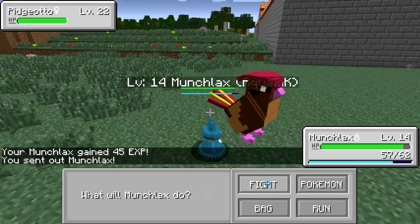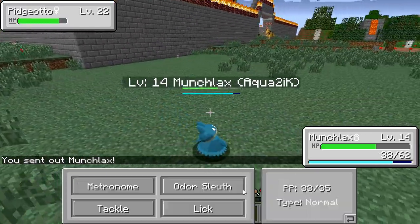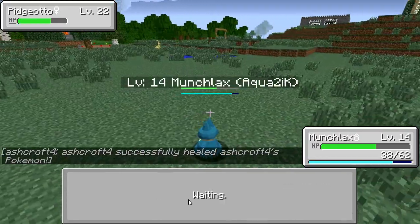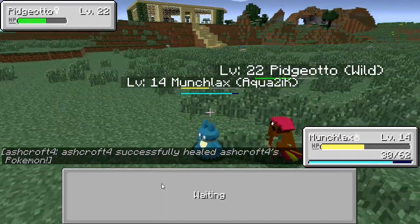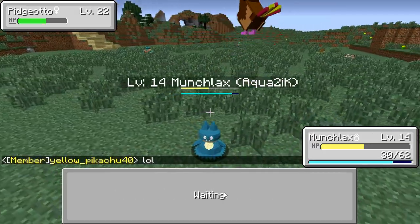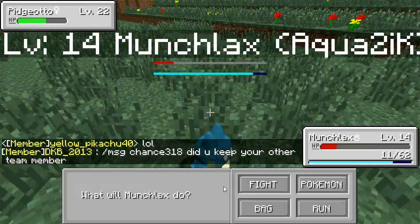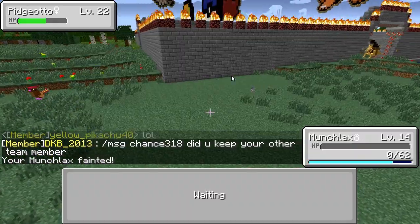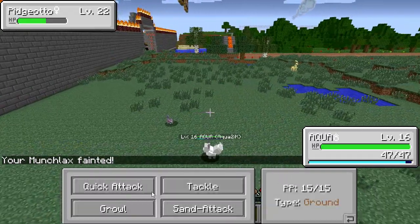Pidgeotto's Normal type so Lick won't affect it — yeah, that was dumb. That does a very small amount of damage. Let's try Metronome. I think I'm going to leave Metronome on this thing even when it's a Snorlax, because Metronome's fun — I think that'll be a fun move to have. I think I just used Charge Beam; that should have done more damage than it did. Maybe he used Roost and healed up or something.